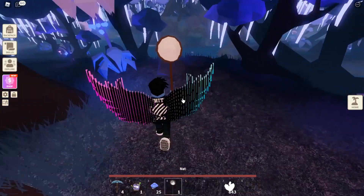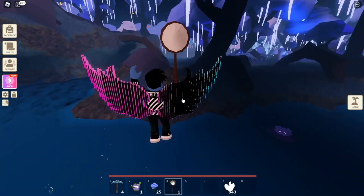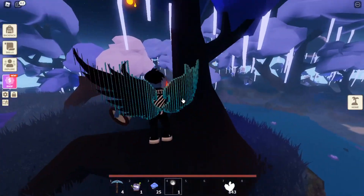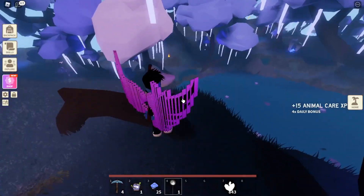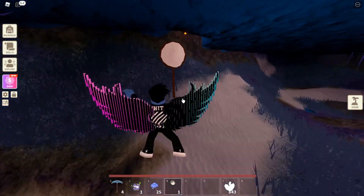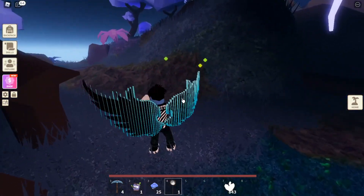Let's go and capture some spirits real quickly. I don't remember what color I needed but we'll just capture whatever colors they are. Had you done this the first day of the update you would be able to sell those seeds for quite a lot of coins. They're still very valuable and you could still sell them for a lot of coins.